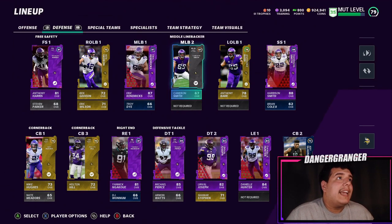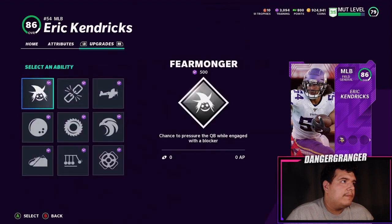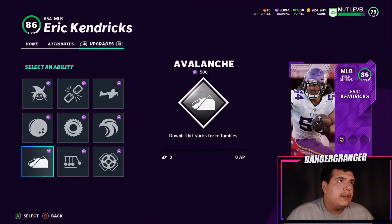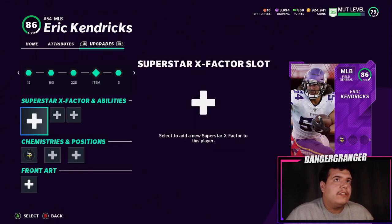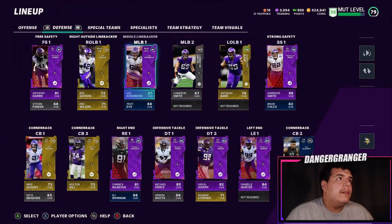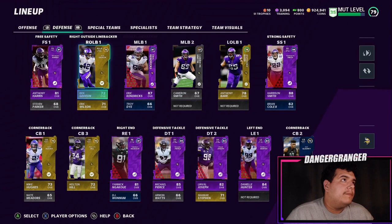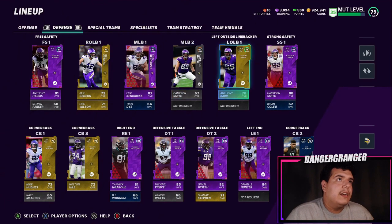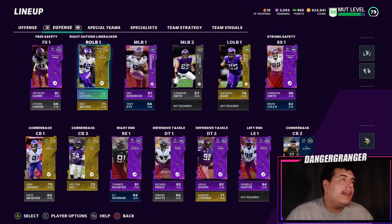Our backup middle linebacker is Cameron Smith — nothing too exciting. Then we got Kendricks, and I was thinking about putting a superstar ability on him too, but he doesn't qualify for it, so I'm not sure what I'll put on him. Kendricks is amazing though. We have Troy Dye as another backup, Ben Gideon as our right outside linebacker, and Eric Wilson as the backup. Barr and Kendricks are going to carry the weight of the linebacker core.